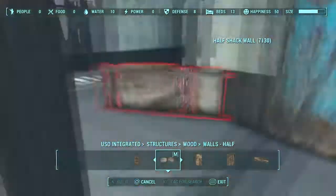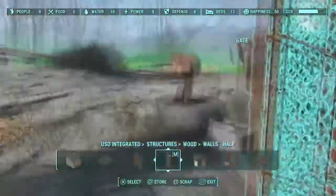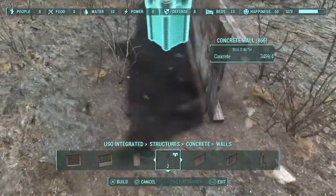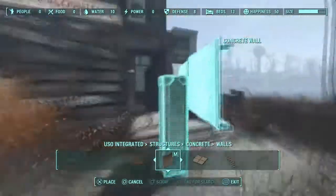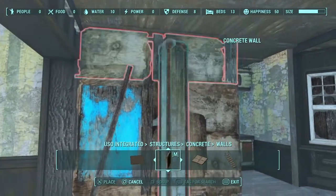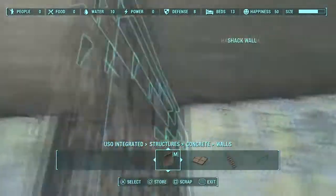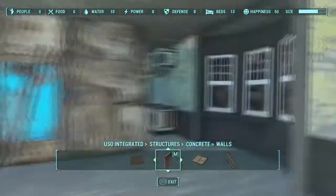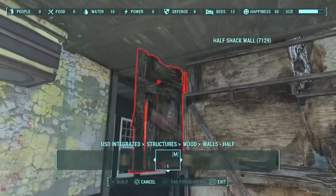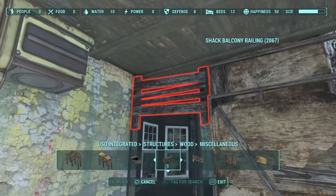I'm going to change this front area into a room for seating. I'm going to change this first room into a room for seating, and then the kitchen is going to be where they cook it, obviously. And then I'm going to add another room to the left of this wall, and I'm going to have them store food and their meat and stuff there.